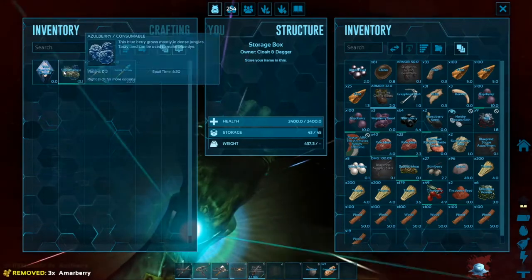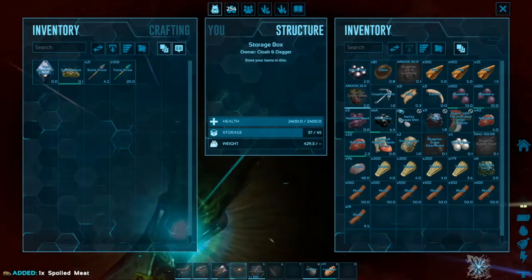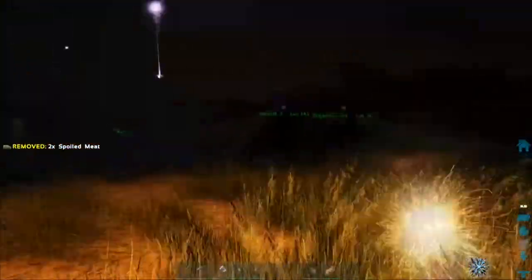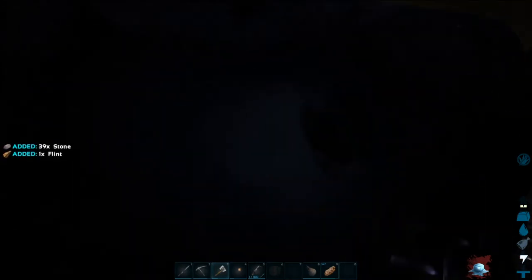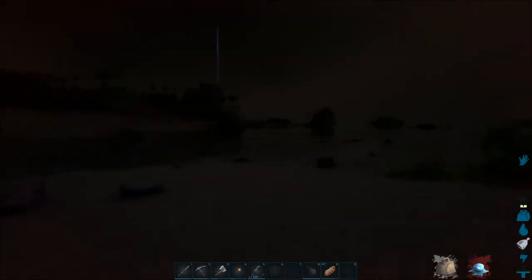We'll keep spoiled meat, narco berry seeds, mayo berry seeds. Got some stone - I'll make some campfires. A smithy requires 50 stone and 30 wood. The forge apparently creates less heat. Oh wait, now out of nowhere it is creating enough heat. Check the temperature by holding H - it's currently minus eight celsius so yeah. We have metal armor on with fabric under it so it should be fine.